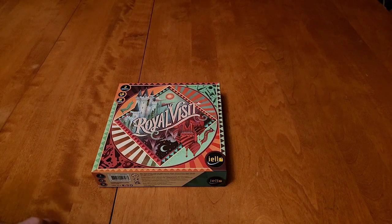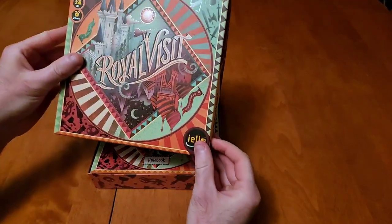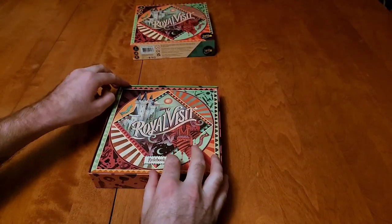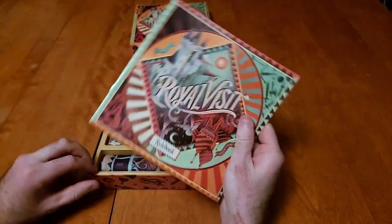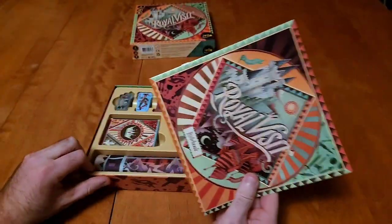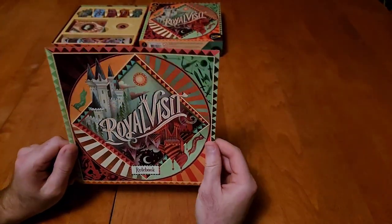So here we are — we're going to take another look at Royal Visit and do a deep dive into the rules of this game. First things first, you're going to want to open the box so that you can get to the contents inside. As you can see, we have our instruction manual and all of our different pawns, but we will get to that stuff later.